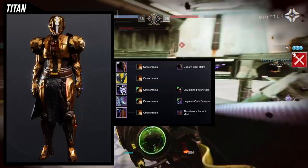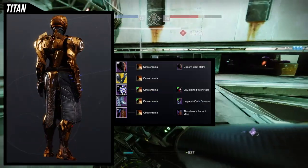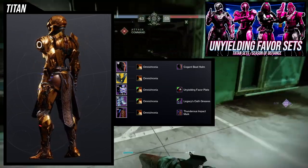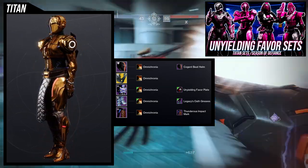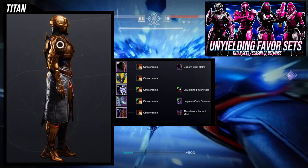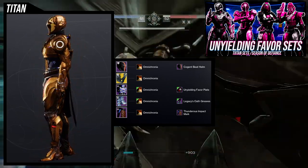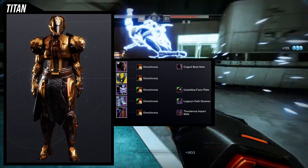So to start off, we're going to be looking at one I've already made before in a video, specifically the Unyielding Favor set for the Titans. I'll have it up right now so you guys can see that one, because it's basically this video where we look at all of the pieces for the Unyielding Favor and I make some cool sets with it. This one is no different — I'm just going to be using that set from that video because it looks really cool.